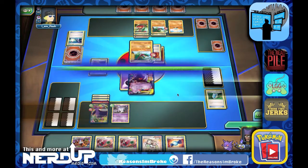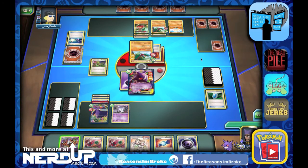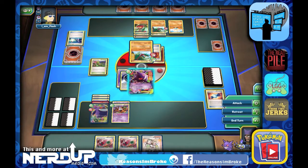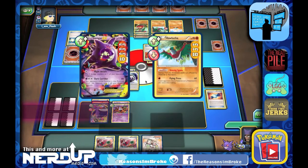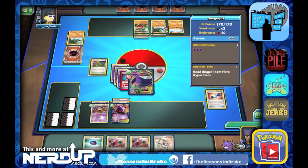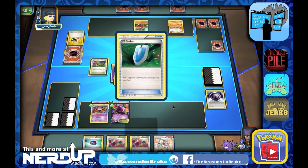80 damage onto Gengar EX — so we're down to 10 HP. We do get an energy this time. Let's evolve onto Chandelure here with the Rare Candy. We'll do the Dark Corridor attack and put out Gengar EX with full 170 HP. Even with the Head Ringer we do get a Great Ball. They put out the other Hawlucha with the special energy — that's going to do even more damage to our Gengar EX. Let's see if they get any Muscle Bands on that one, and I want to power up the Chandelure.